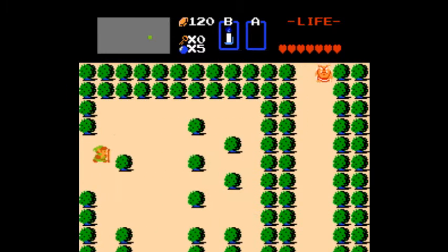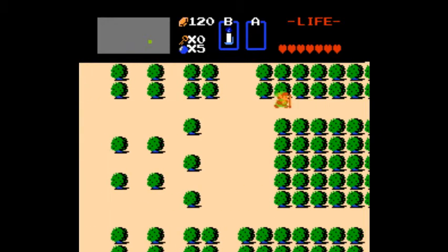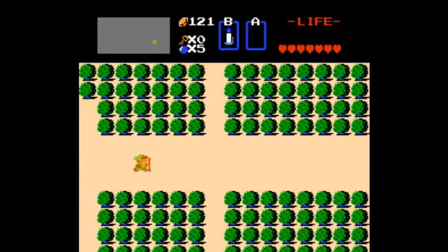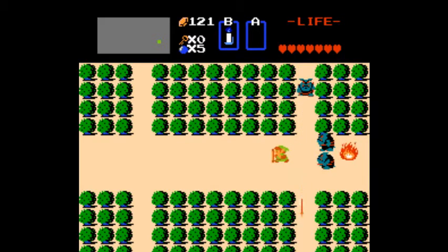If you leave just one enemy alive on screen, then when you come back to that screen there will just be one enemy there. So by wiping out that last guy, the next time I come back that screen will be full of Tektites again. If there's a particularly difficult screen, you can just leave one guy alive and never kill him to make it easier to get through. But I'm not trying to do that — I'm just trying to go through as best I can.